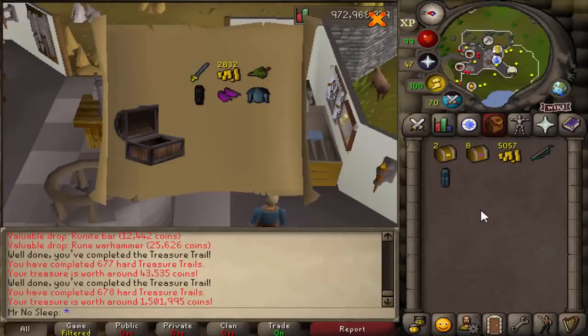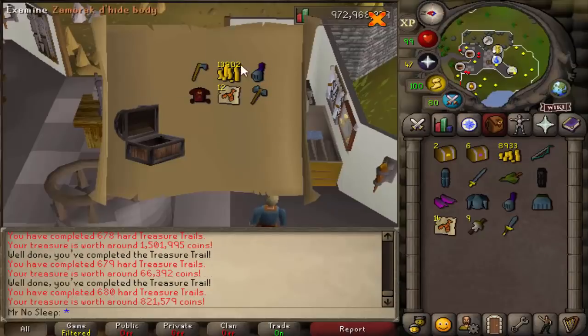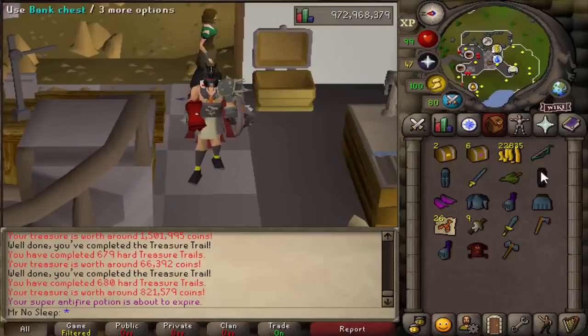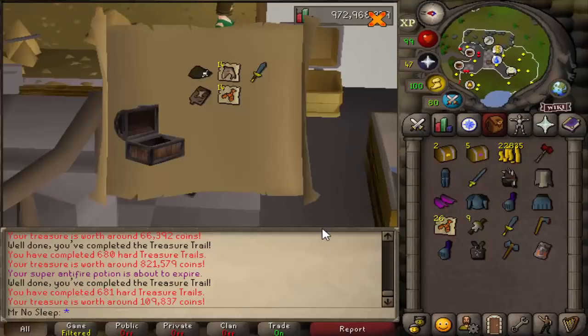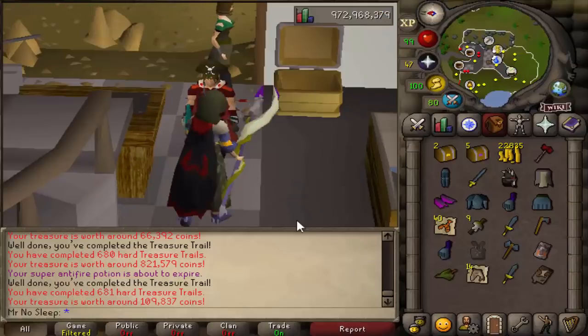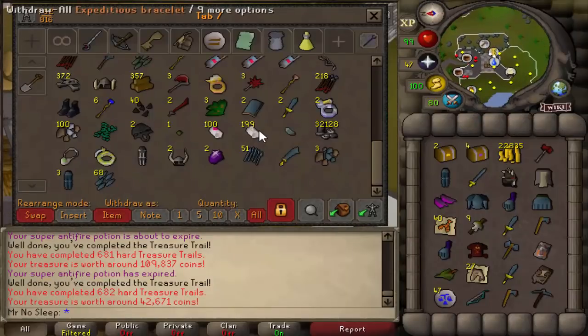Now we're going to the live commentary with the clue scrolls. Let's hope we get something good — Robin Hood hat! Hitting the rares today, that's what I'm talking about! I mean it went down a lot but it's great. 821k — that's really good. I'm dressed like I'm fresh out of 2005 right now. Next clue: a little pirate cosplay, not too bad. 2.6 mil so far.